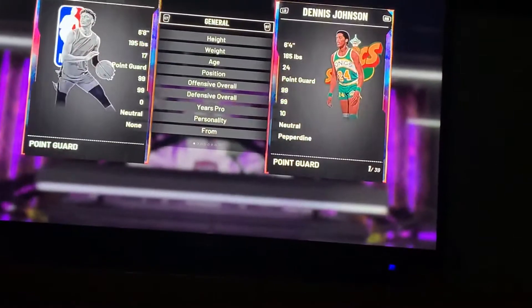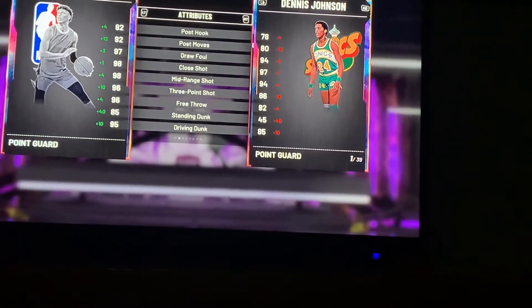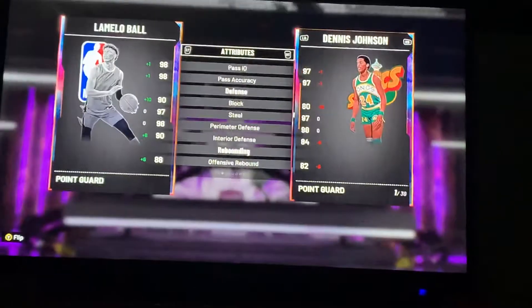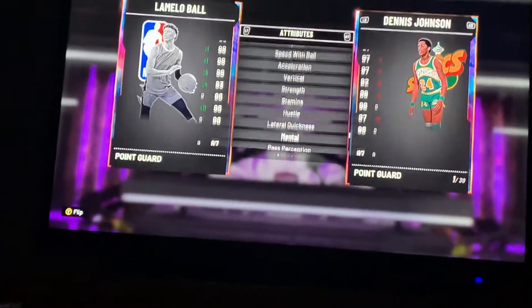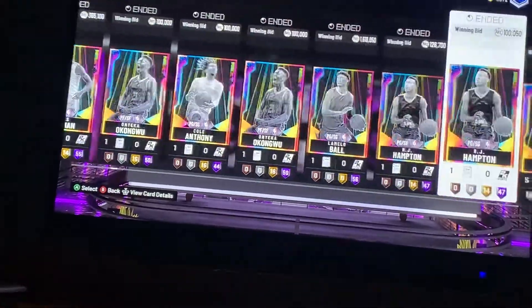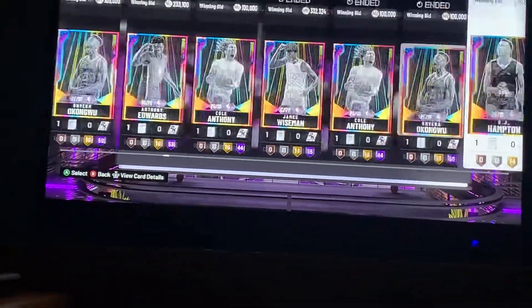LaMelo Ball is going for over a million — I knew it. He's a 6'8" point guard with great layup, great three, great mid-range, not terrible in the post, good driving dunk, insane handles and passing. Defense is actually pretty good, rebounding is all right, and speed is great. He has 56 Hall of Fame badges — and of course he has Range Extender. These are incredible cards.